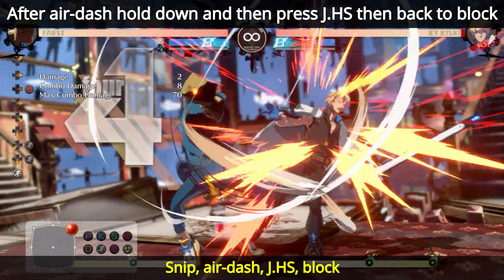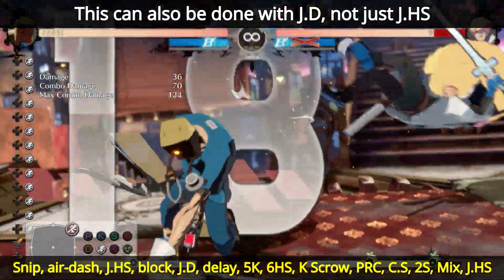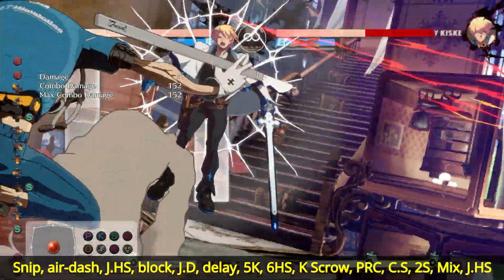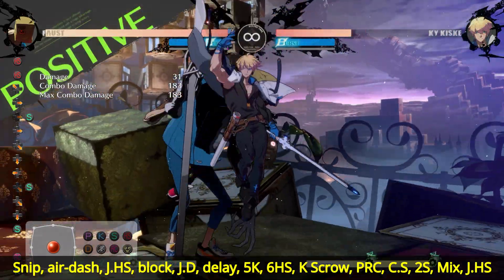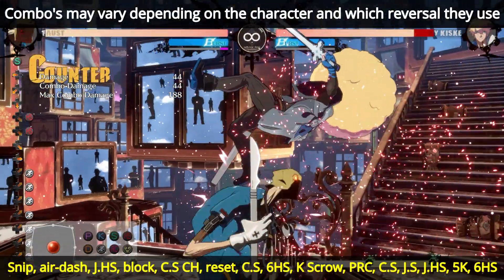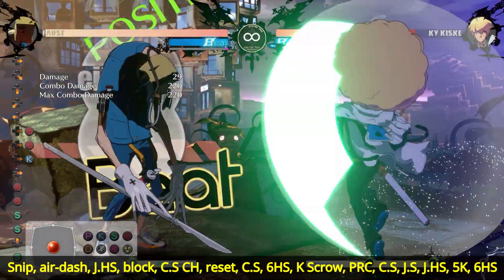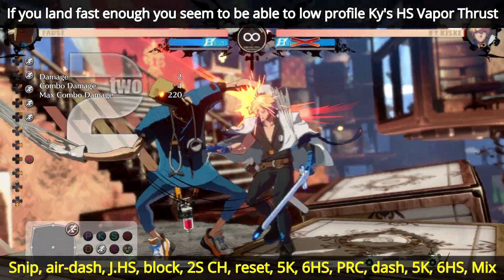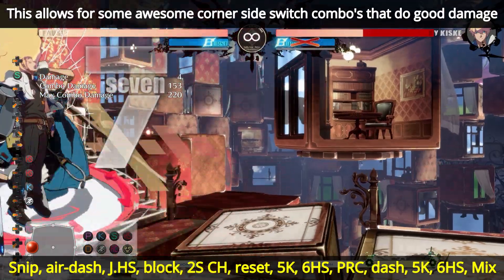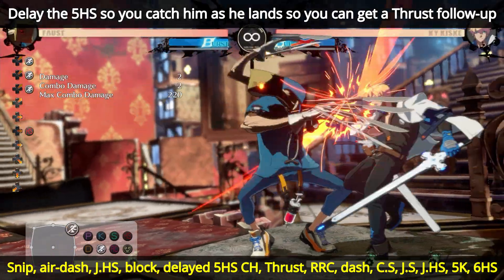One good thing you can do after landing the command grab is a safe jump-in which can't be reversaled. This is especially good against opponents like Ky, Sol, or Chip who have meterless reversals. Because of the way Faust's air dash works, if you're low enough to the ground when you do it, it will leave you plus on block, allowing you to continue pressure. It's a very good option after command grab — jump-safe if you get the timing right — and it gives you plus frames with a variety of options: lows, overheads, another throw or command grab, or fishing for counter hits. It might even be optimal considering the options and pressure it allows.